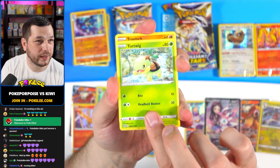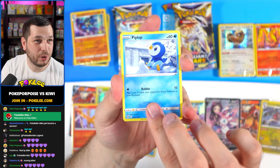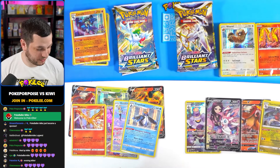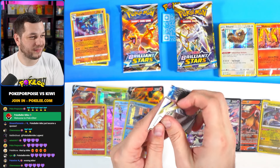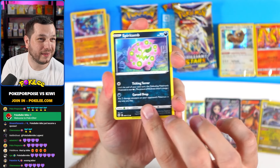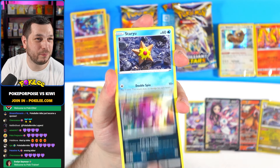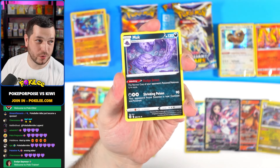We've got Turtwig, Trapinch, Shroomish, Beplop, Leferro Reverse, and nothing on the end there. This community is awesome, I love you all. We've got Spirit Bomb, Burmy, Impidimp, Staryu, Starly, Gible, and Muck.